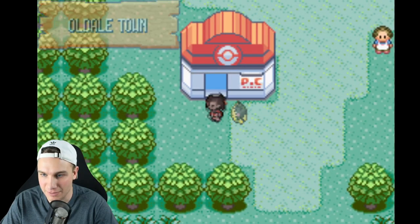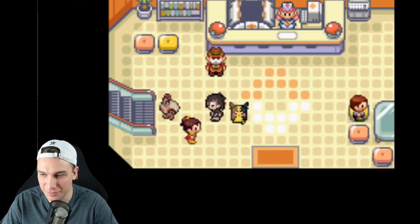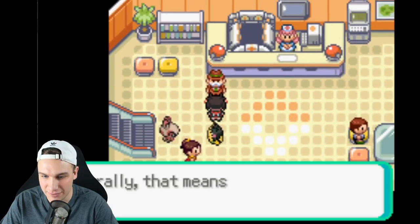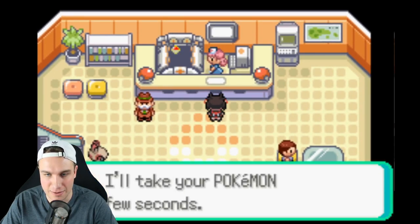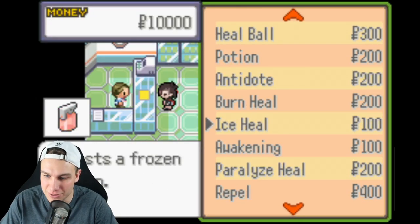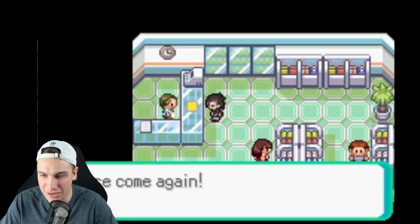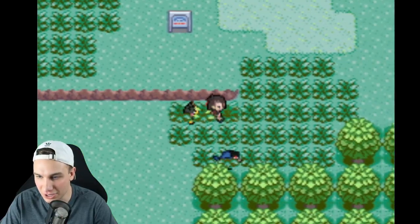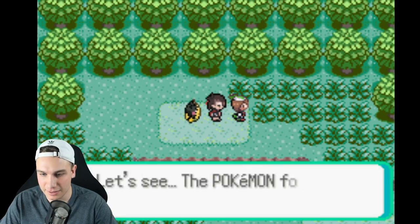I'm excited to see — there's a Rattata! Looks like all the first route starters from every Pokemon game are here. I'm gonna go ahead and heal really quick. There's a Spinda — there's so much stuff going on. This is an amazing Pokemon game. This game even has Heal Balls — that wasn't introduced till Generation 4! There's just a lot of quality of life updates to Pokemon Emerald basically.